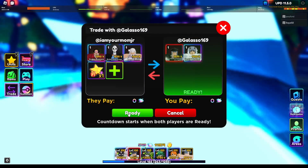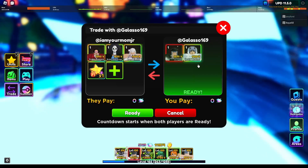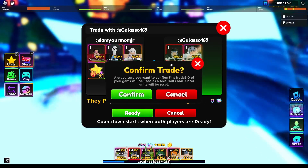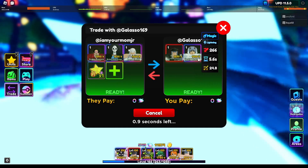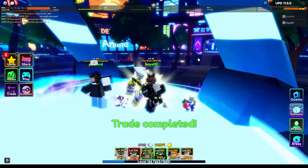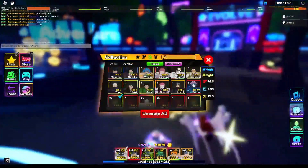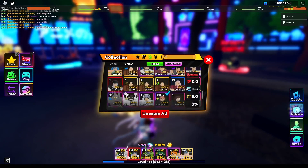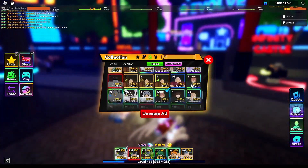All right guys, here we are doing another trade. We're doing my shiny Boa Brook, Emily, and Display All units for shiny Ice Queen and shiny Weather. I think it's a pretty good downgrade to be honest, because shiny Boa also went down. So I'd say it's not bad — everyone was saying that trading these two off last time was kind of an L, so I got them back just like that.